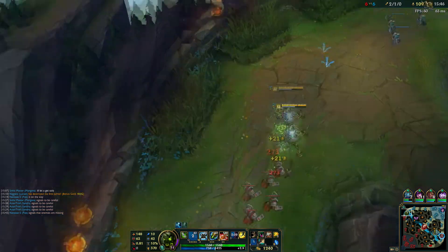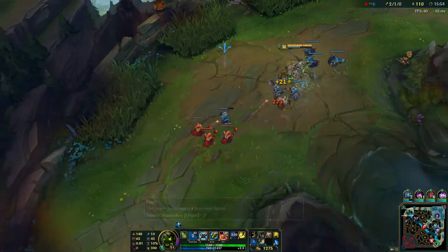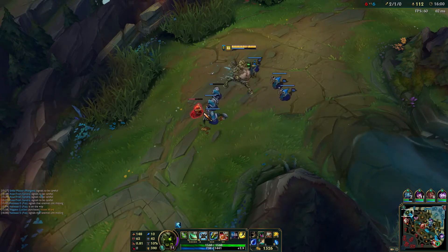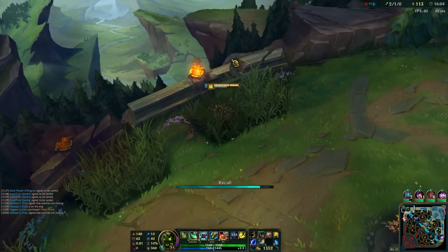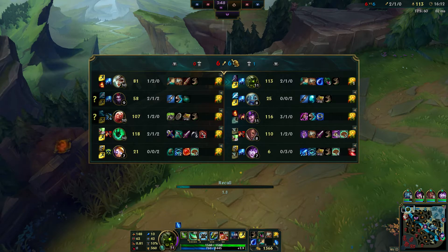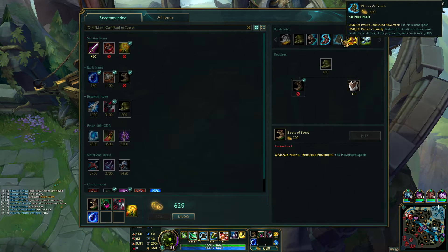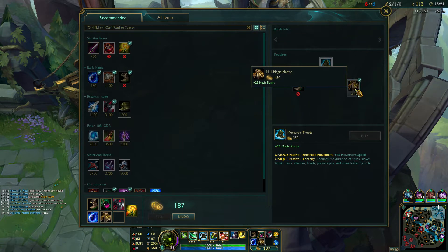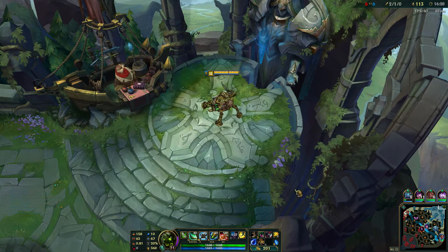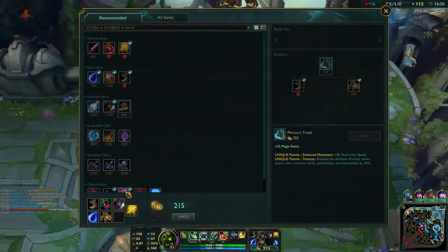They already got first blood tower gold so I'm not really worried about pushing this down as fast as possible. I'm just using my Q basically whenever it comes up to farm. Looks like Vlad's roaming top so I'm going to back off and buy my Black Cleaver, work towards some tanky boots. They have a lot of AP on their team and Riven has a lot of AD. I'll go for Merc Treads — the reduced stun duration plus the MR will be helpful against cocoon, stun, silence, hook.